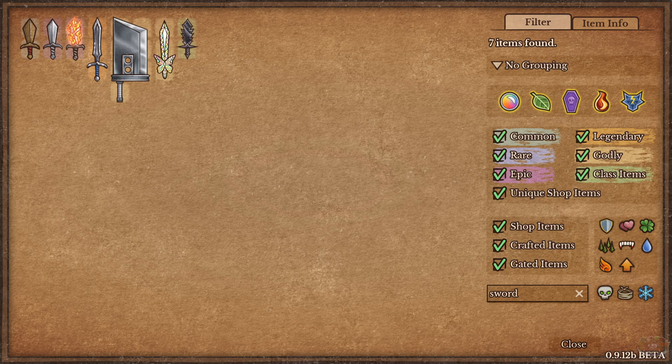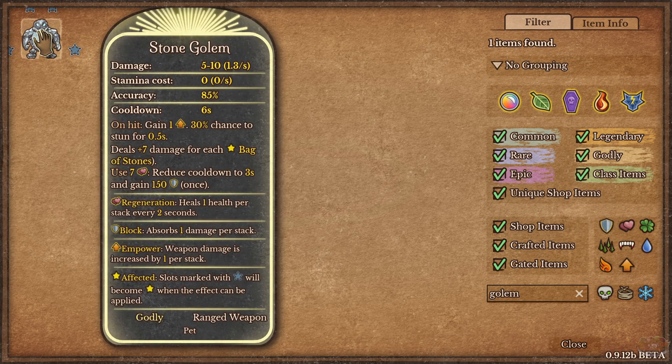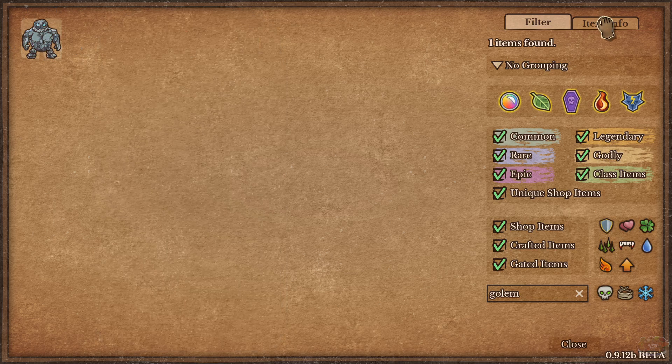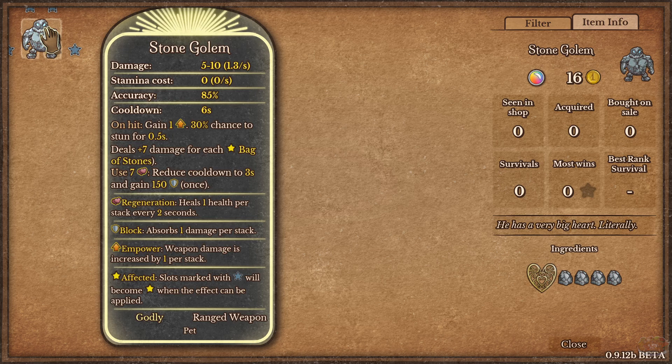I like the decorations and the color scheme on it — it's really cool. And then there's a golem too. Look at this guy: unhit gain 1 power, 30% chance to stun for 0.5 seconds. So you're gaining attack as you go. Plus 7 damage for each bag of stones. It looks like there are four stones, and a heart and four stones is how you build this thing.